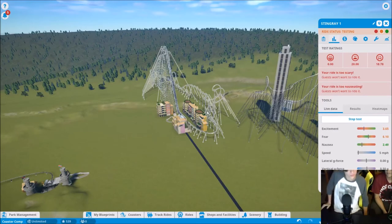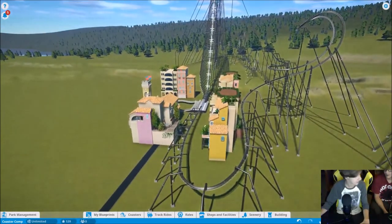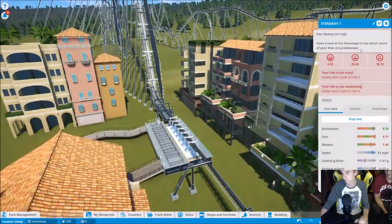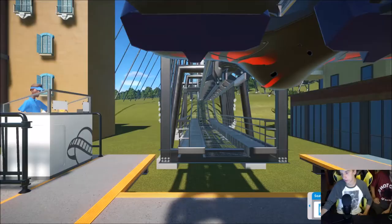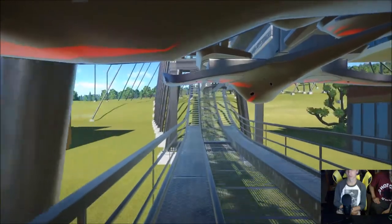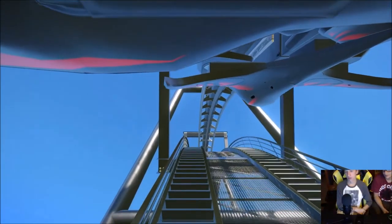Ryan's coaster is a flying roller coaster. Scenery-wise it's not much, but we reserve judgment until after the ride. Getting on — it's a flying coaster, and it finally makes it to the top of the lift hill.